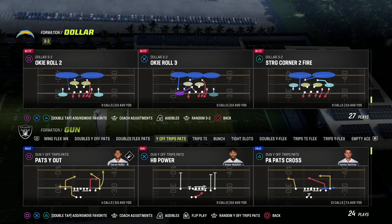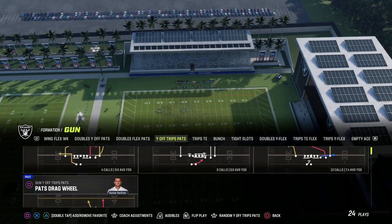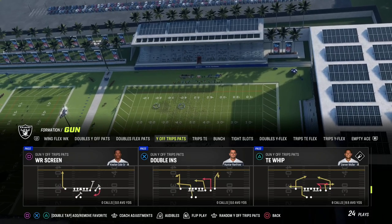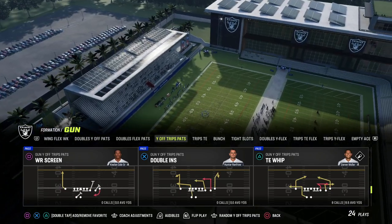Alright guys, really excited to share this with you. This is a really, really good formation, and I wanted to give you just a little preview play. I'm going to show you Titan Whip. I think Titan Whip is one of the most versatile passing plays in this game.